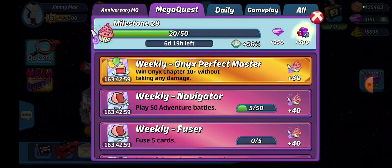Weekly Navigator: play 50 adventure battles. It doesn't matter which level or chapter. I'm probably going to do some lower chapters because I need to make some additional combos, which we'll get into in a minute.